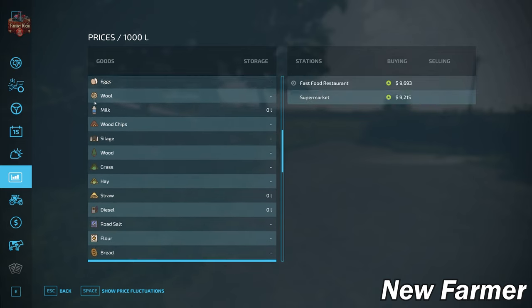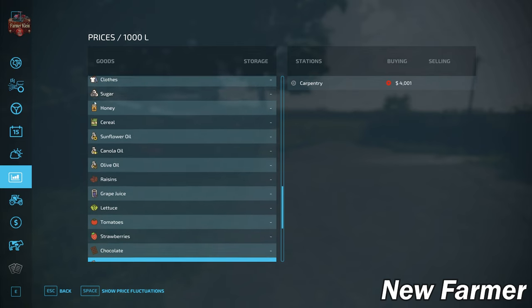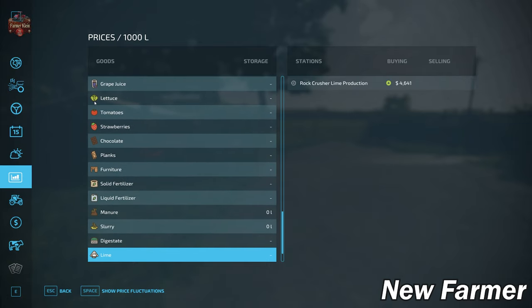Even though there are only six production items built into the map, you can sell every single base game production item, giving the player ultimate flexibility without needing additional mods. The map also includes a rock crusher that converts rocks into lime at a 1-to-4 ratio — built into the map but sellable if you don't want it. There's also a stone crusher with the same 1-to-4 stone-to-lime ratio that you can sell as well.